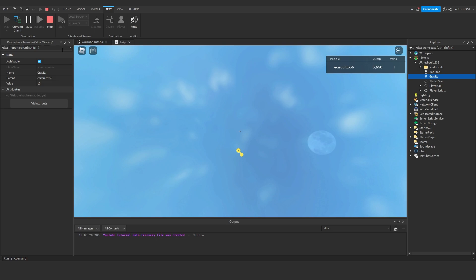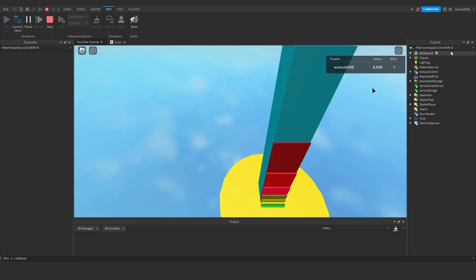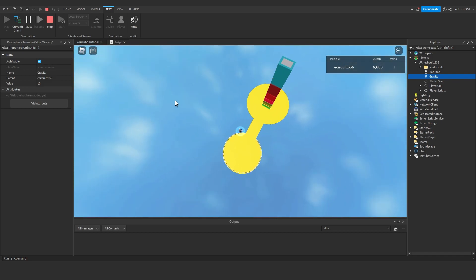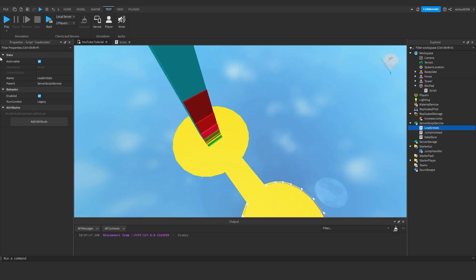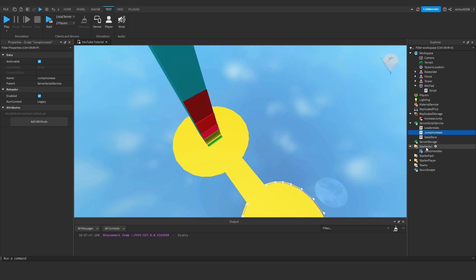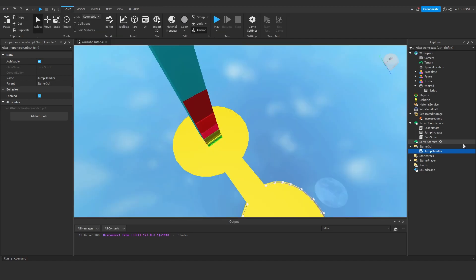Now if we stop and hit Play again, everything should have saved. We've got one win — correct. Jump height is correct. Our gravity is 10 — correct — and we jump at 10 gravity. This is individual for each player, so we can see that works. If you find the gravity is decreasing too quickly, go to the JumpHandler local script and change it from -=0.1 to -=0.01 or similar.